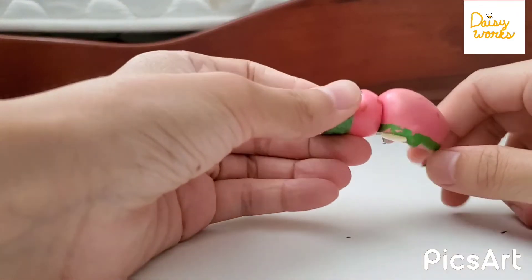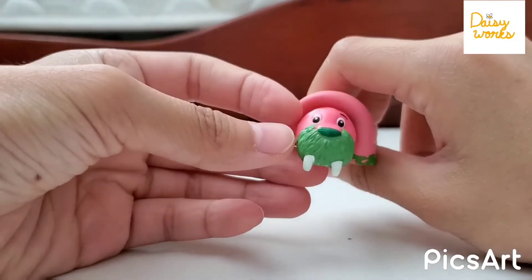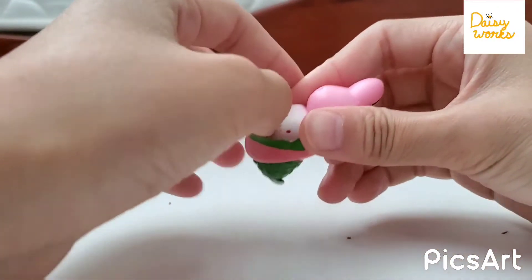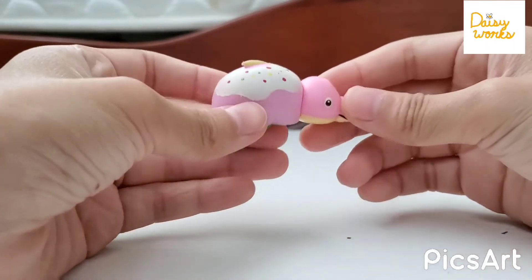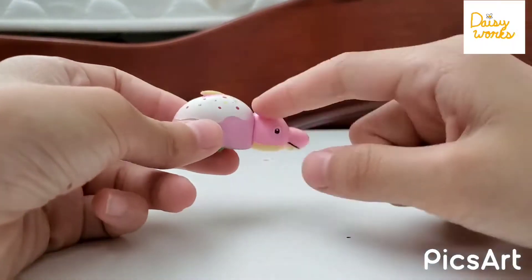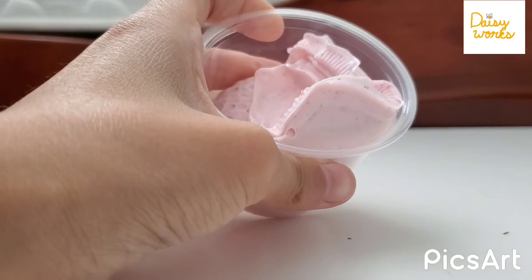I don't think many people have this one — it's a mini Flippazoo. It's a pink walrus, but when you flip it, it's a sprinkle dolphin. I think that's pretty cool. My favorite has to be the sprinkle dolphin.